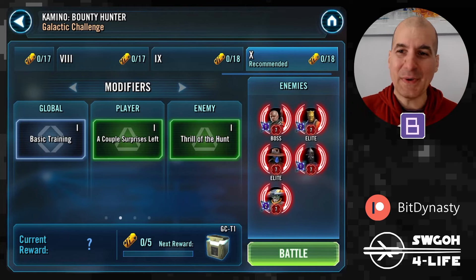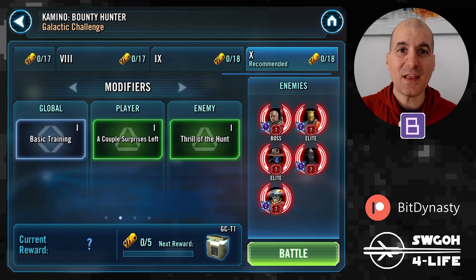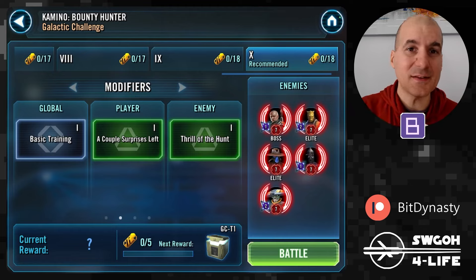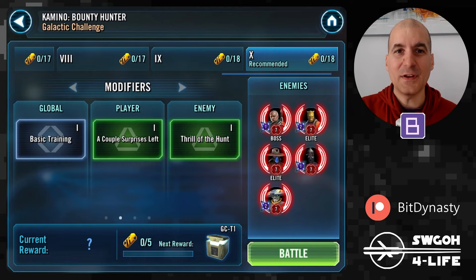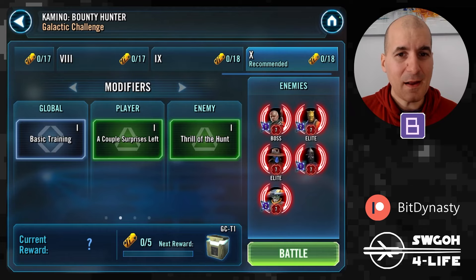As always, I'll cover the modifiers and feats first, and then show you the battle. The battles I'll show will be on autoplay, so hopefully you can get easy max rewards with one of the teams I'll show. YouTube chapters are below as always if you want to skip through. Now let's have a look at the modifier: Basic Training — that's the modifier for Kamino.